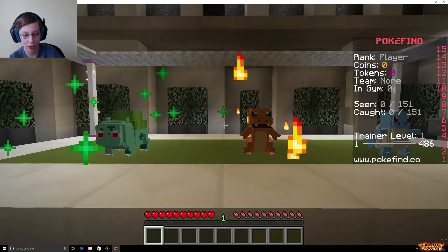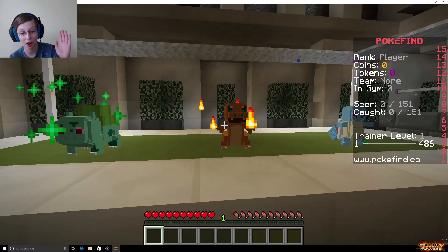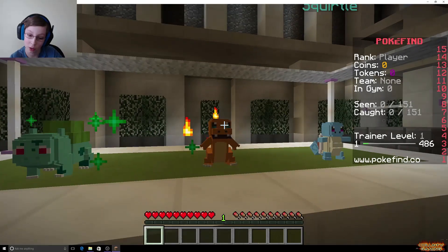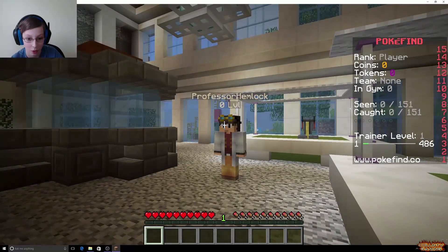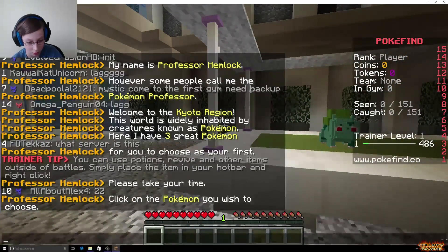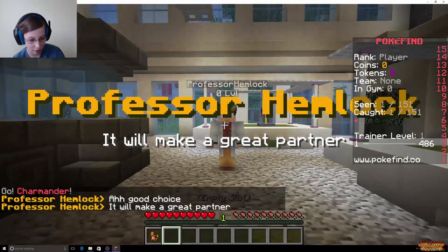Comment down below — out of these three starters, which one would you choose: Bulbasaur, Squirtle, or Charmander? I always choose Charmander because I love Fire types and Mega Charizard X is my favorite Pokemon. Yeah, so I want Charmander. I told you I want Charmander — click on the Pokemon. Yes, I chose Charmander. Oh, good choice. There we go, we got Charmander!